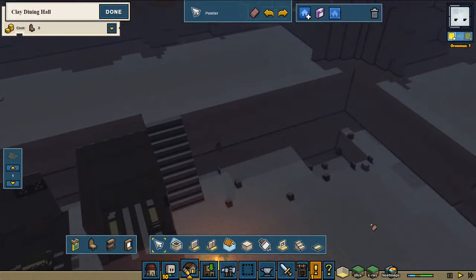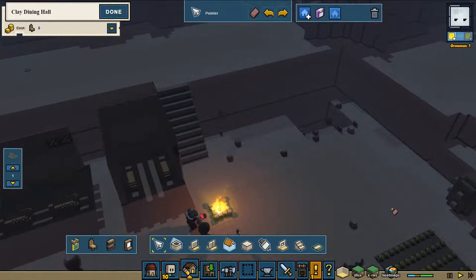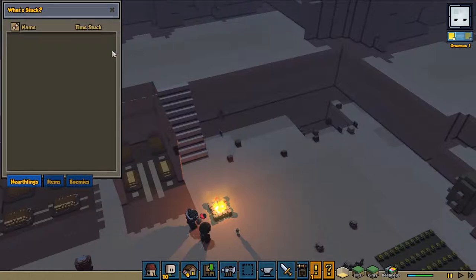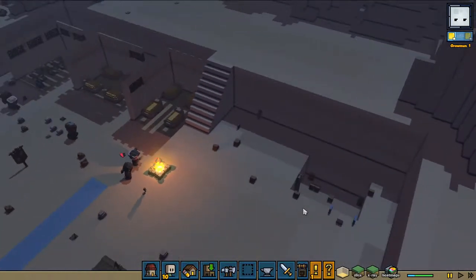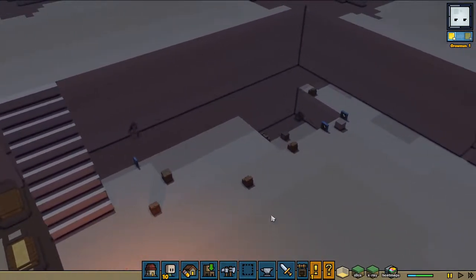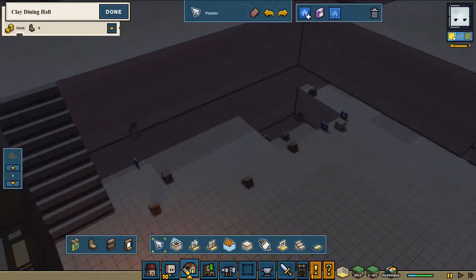I did like the animation part of that. Now for the building part, first thing first — we need to put it on pause. And we are going to start constructing. So the first thing is a floor. First thing first is the building options; we first need to make a floor.